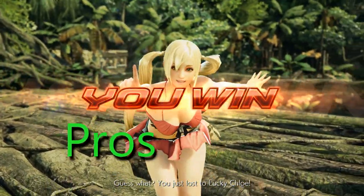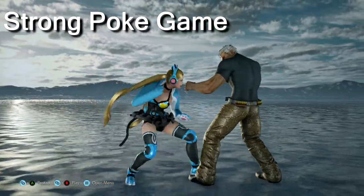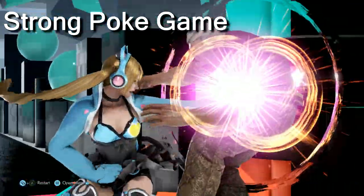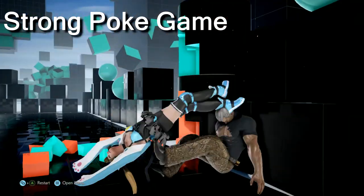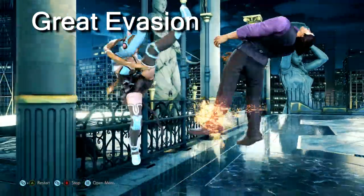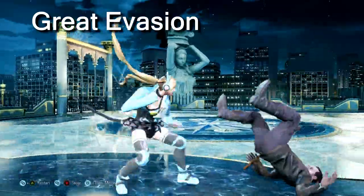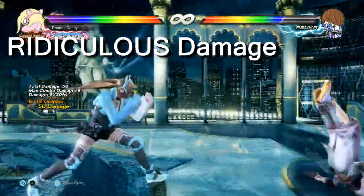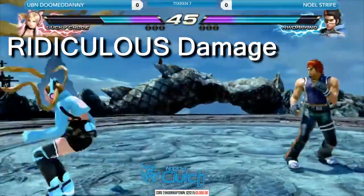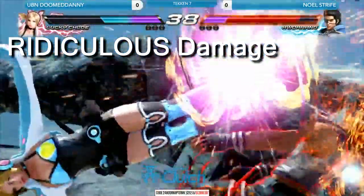Let's talk about Lucky Chloe's pros. Strong poke game: with a really strong down forward 1 that is only minus 1 on block, her 1,2 and 4 or 2 strings allow her to mix up her offense, including a wall bounce out of her poke strings added in Season 3. Her poke game is without a doubt her strongest attribute. Great evasion: tools like sidestep 4 and up 3 or up back 3 hop kicks are real game changers. Ridiculous damage: Chloe has some of the highest damage output in the game, and her famed Kali Roll Spring Kick combo can put the opponent in rage from full health in one combo.